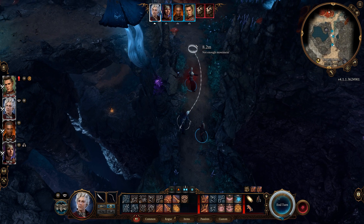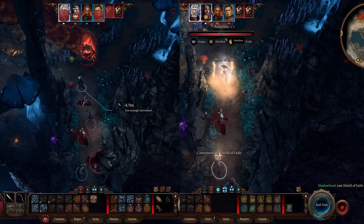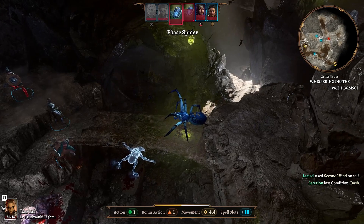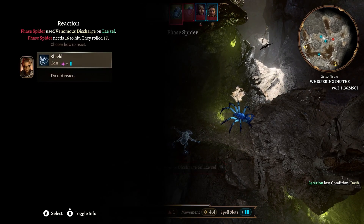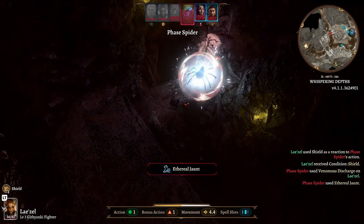When it's a character's turn, they can do four things: move, perform an action, perform a bonus action, and use reaction. That last one is something that usually happens on an enemy's turn and in response to something they do. If you can use a reaction ability, then the game will pause and bring up a prompt and tell you what your options are, so it's something that will happen automatically and you don't need to worry about it.